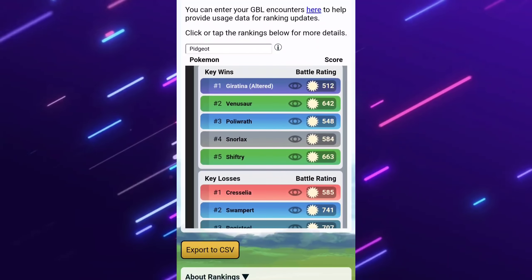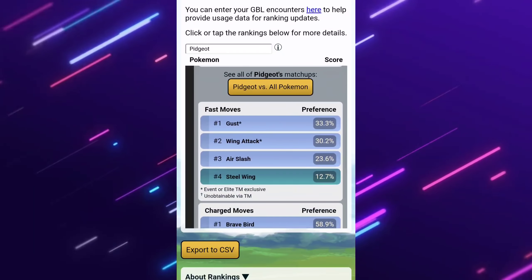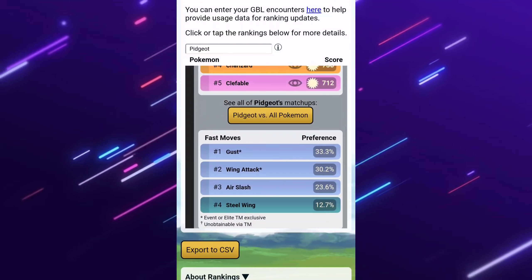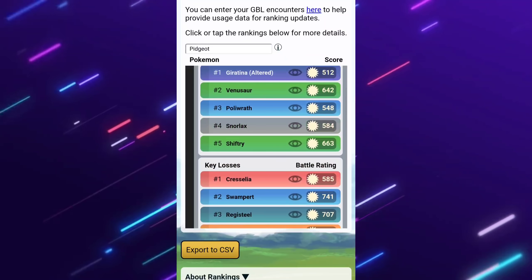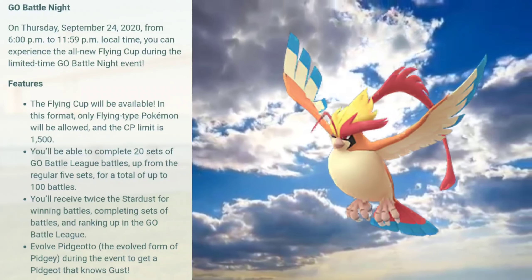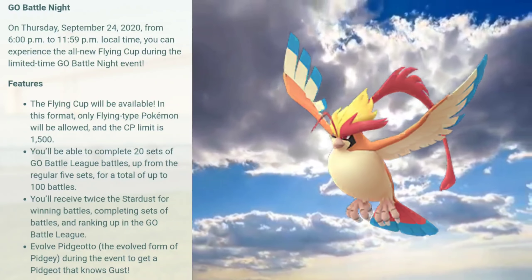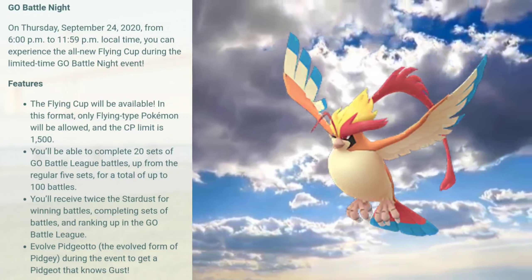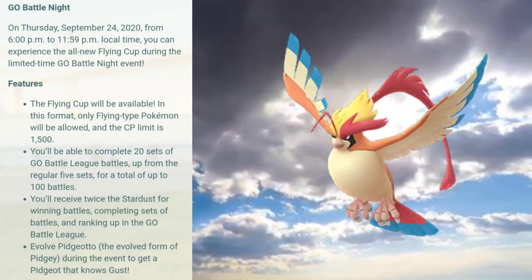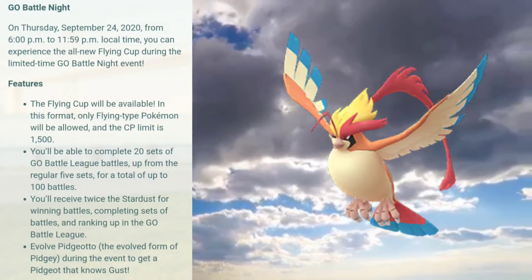Mega Pidgeot with Gust is going to be pretty good. I am going to recommend this because we're going to be going over the Battle Night, in which we're going to be able to do 100 battles and the Flying Cup is going to be taking place. What you're going to probably want to do is make a Pidgeotto — or should I say Pidgeot — that can evolve for each league, so a Pidgeotto that can evolve into Pidgeot that will be able to learn Gust, under 1500 CP.